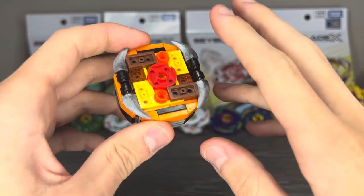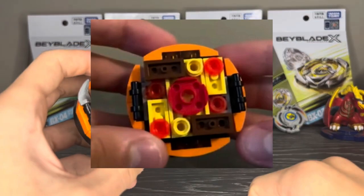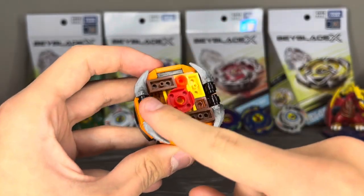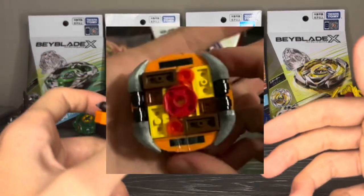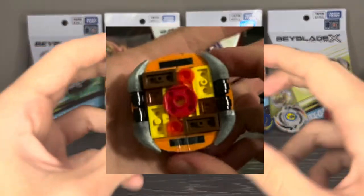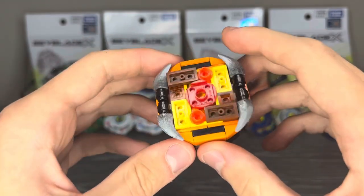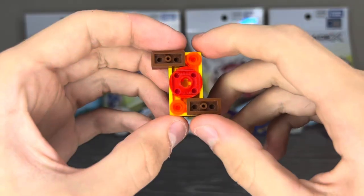Before we get into the parts, I wanted to show off the older designs. The first one was a circle — very fun. Then I added these horns onto it in the version 2 or 2.0 mold, and this is when it really started to become overpowered because it was much thicker and heavier. Now we have the Cyber Spark version, which changes up the shape quite a bit.